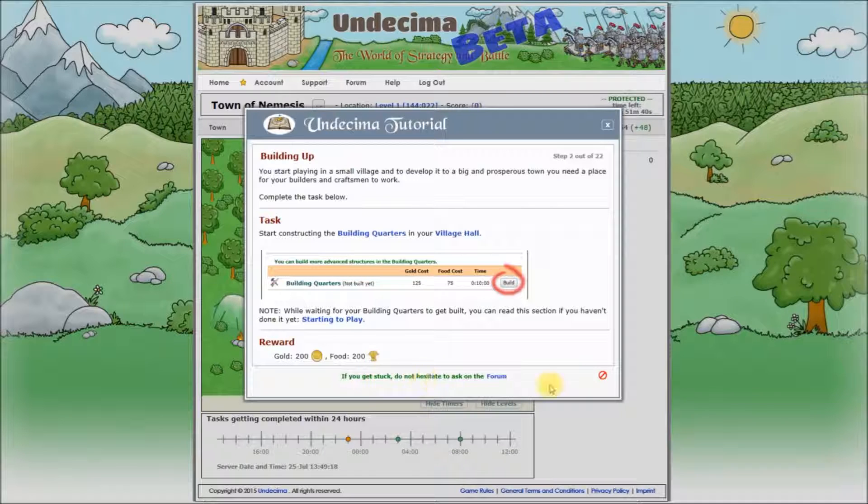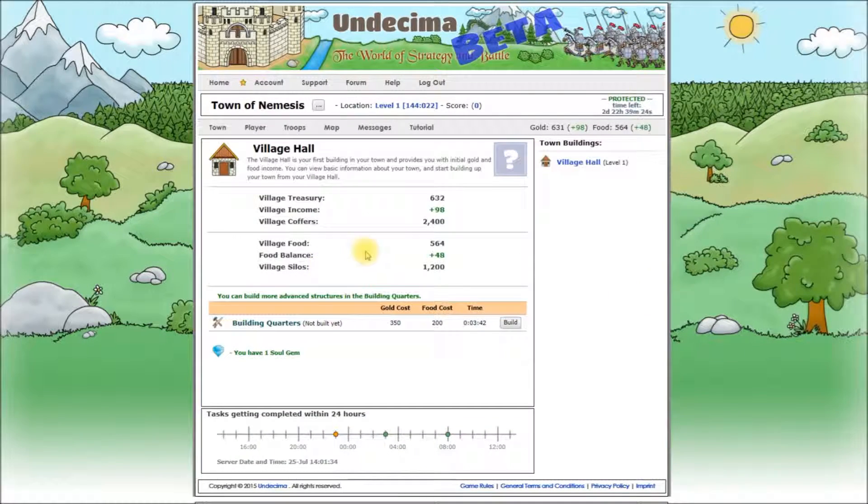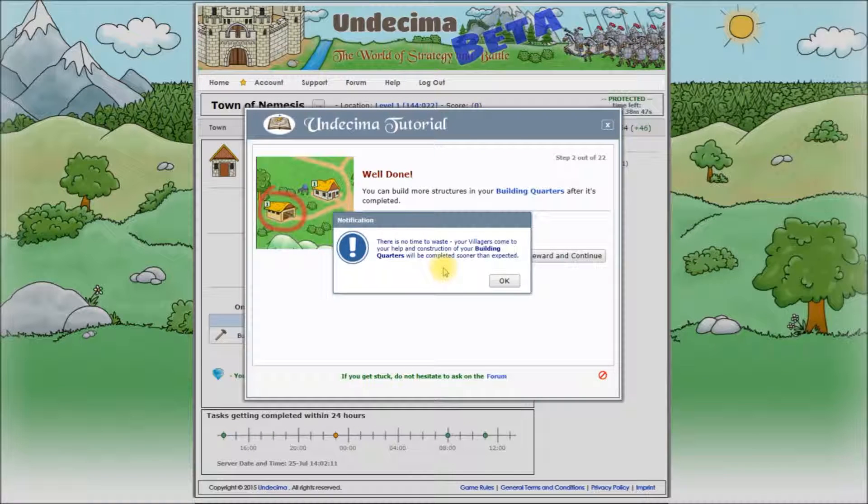Let's close the tutorial and click our village hall. The village hall is the only building we have at the moment and you can see here how much gold you have, how much gold you are making per hour, what's your maximum capacity for storing gold, how much food you have, how much food you are making per hour and what's your maximum capacity for storing food. We can see that we have one soul gem. We'll talk about them later. And we can see that there is one task that we can execute. Click Build.